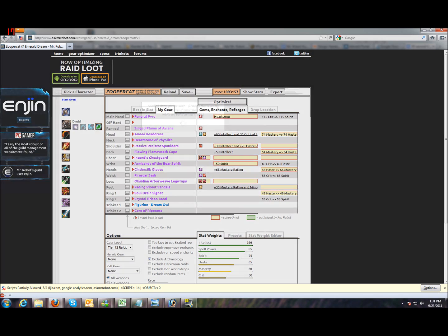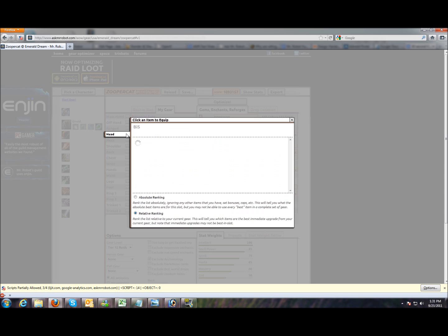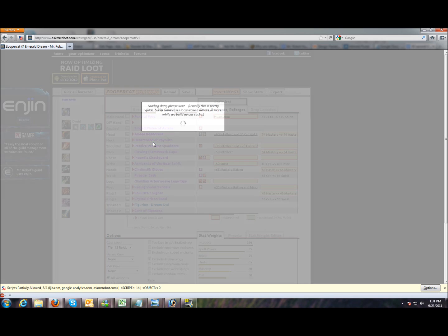This is your gear. If it's out of date, click the reload button. A red arrow indicates the item is not best in slot. Click this button to get an upgrade list. Click to equip.